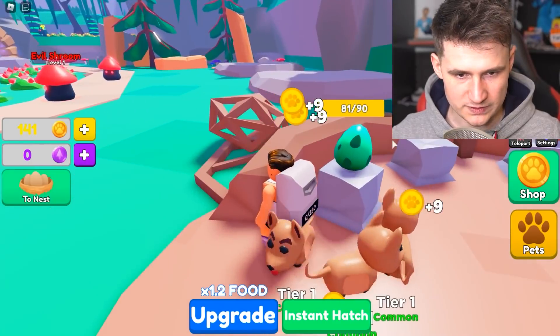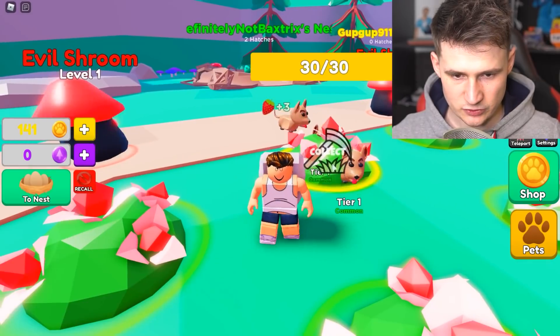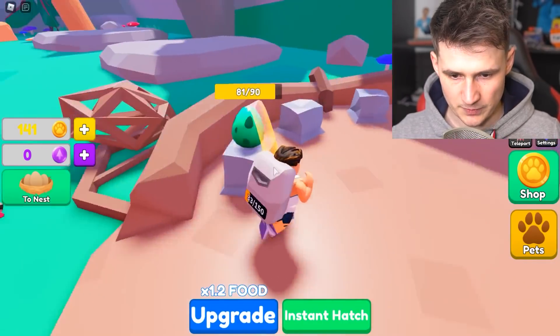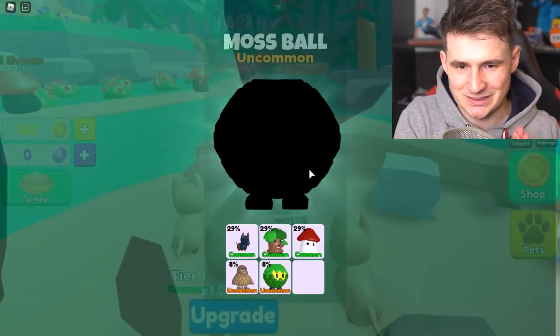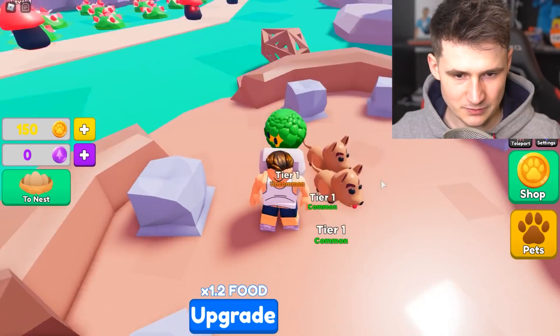Let's feed the egg. We're getting close. Boys, come on, get to work. Keep on going. There we go. Now, can we hatch the egg? I think we are ready. So what are we going to get? Come on, give me something spicy. A moss ball. Okay. Alright, but we need to get a lot more eggs because we only have one.